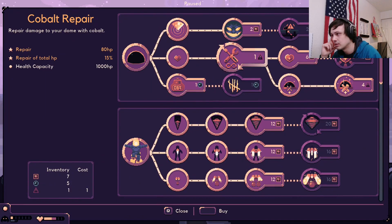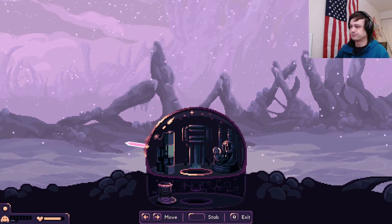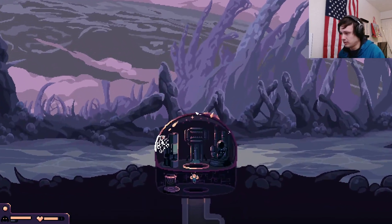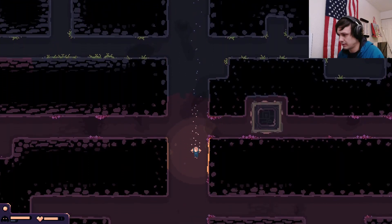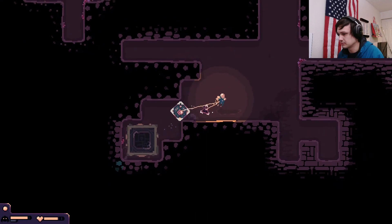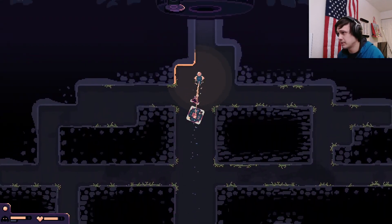Forgot to use my Probe. Let's do that twice. Forgot to use my Probe again. I think we're doing okay — we'll see. That was a little rough but we're good. Out of triangles again, though. Let's take this back. Should have used the Probe again but I didn't.